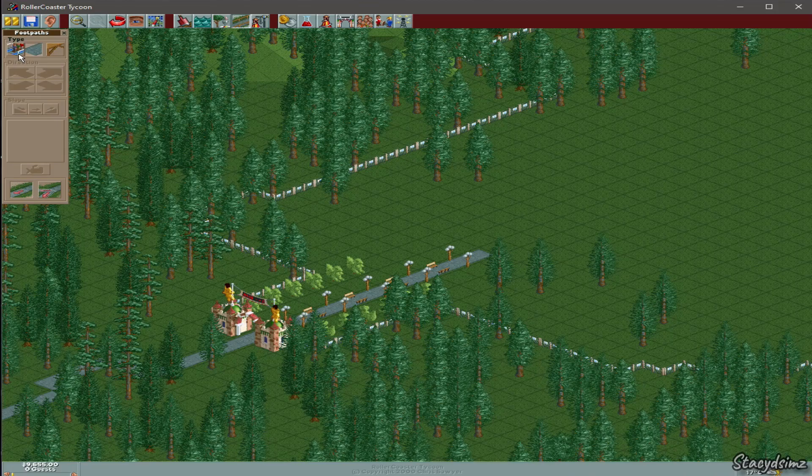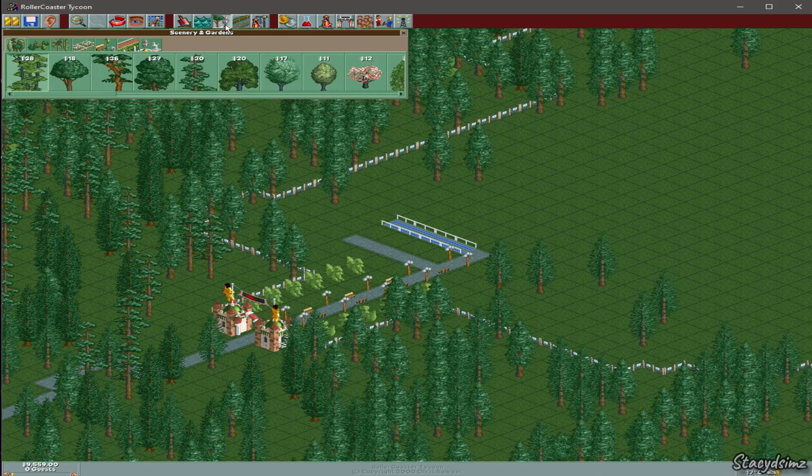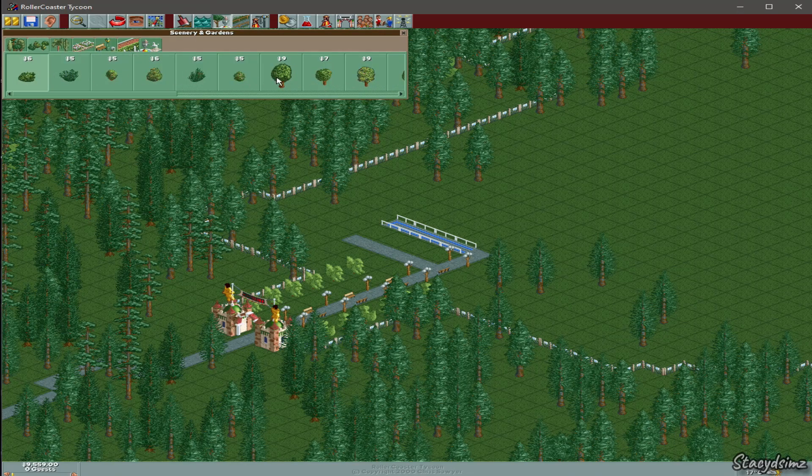These are your pathways. The blue one is your queued pathways — that's going to give you the entrance to your rides. There are also normal pathways and bridges. Now I'm going to build a queue pathway and a normal one. If you click the scenery button, it brings up all the scenery options: trees, bushes, tropical and desert plants, flowers, lamps, benches, trash cans, signs, walls, fountains, and statues.